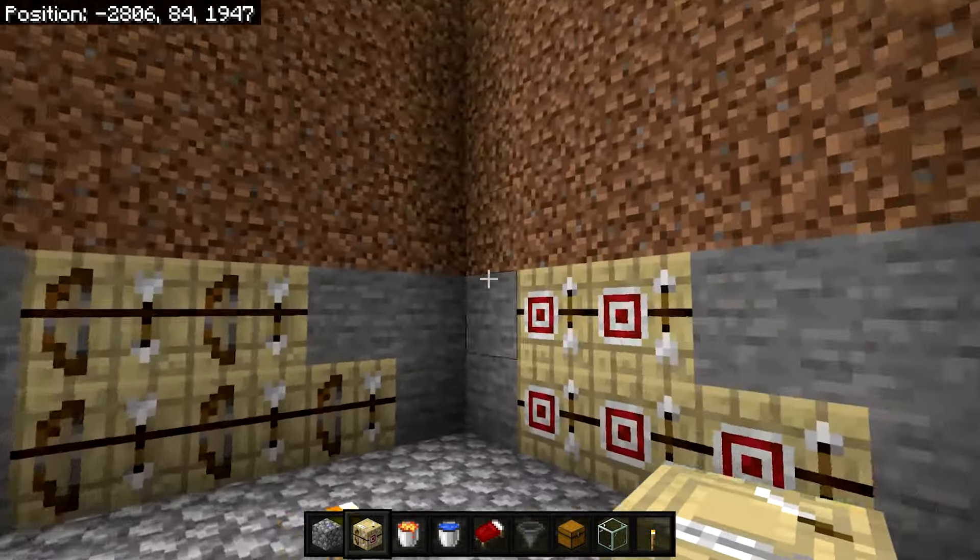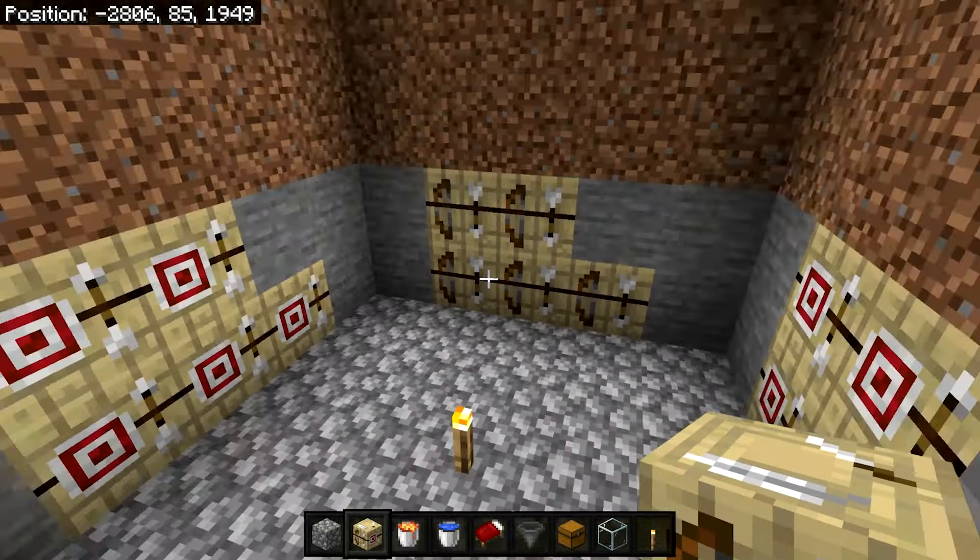Now bring in 2 villagers into this hole. In survival, just put a villager in a boat and push them in. Once you have 2 villagers in there, throw them some food like bread or carrots and they're going to start breeding, filling this place with 20 villagers in no time. Make sure the farm is filled with at least 10 full-size working villagers before the farm gets started — 20 villagers is optimal. You cannot have nitwits or baby villagers. Baby villagers just need to grow up first. Nitwits have a green coat and cannot do jobs, so get rid of them.